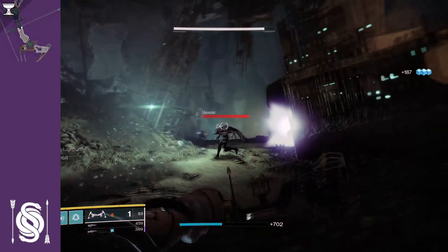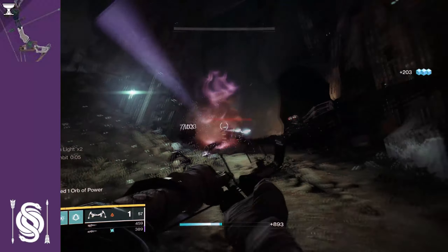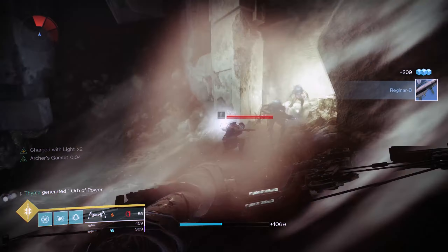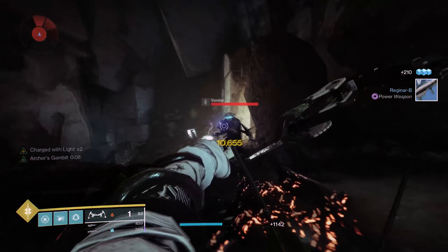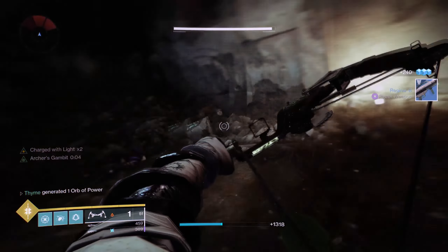We have a pinnacle Gambit bow called Hush. Honestly lads, this is a pretty underrated weapon — I was having a lot of fun using this. The pinnacle perk states: hip fire precision hits grant a massive draw speed bonus for a short duration. And as you can see, this is actually a massive bonus — you can see I'm firing so much faster using this perk.